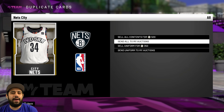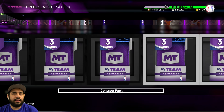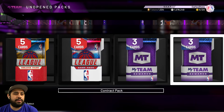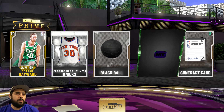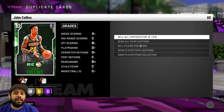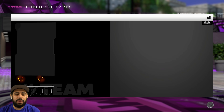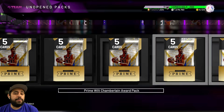I wonder if he'll have the Warriors jersey since he hasn't technically suited up for the Nets yet — that might be why they still have him in a Warriors jersey. Another Will pack — we have to get Wilt, bro. That is not Wilt Chamberlain. 100 packs — wouldn't that be amazing, 100 packs and 100 points Wilt Chamberlain? The signs are there. Sending that to the auctions — it has value. This game loads forever.